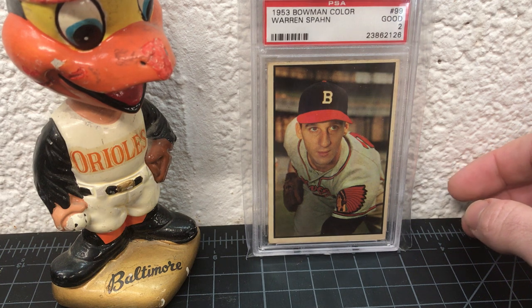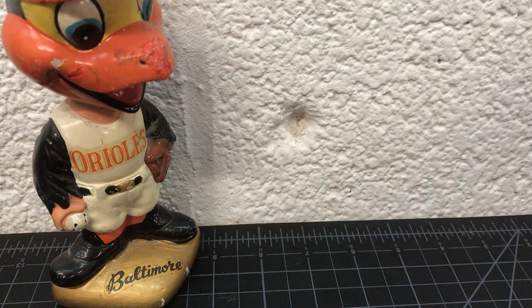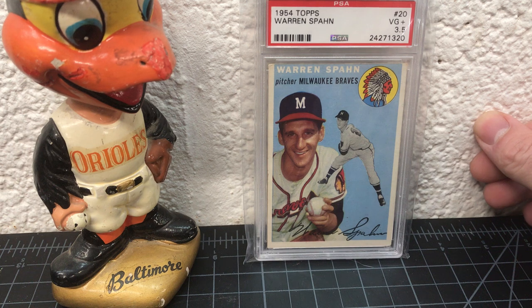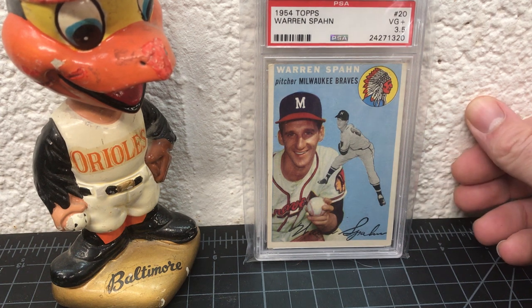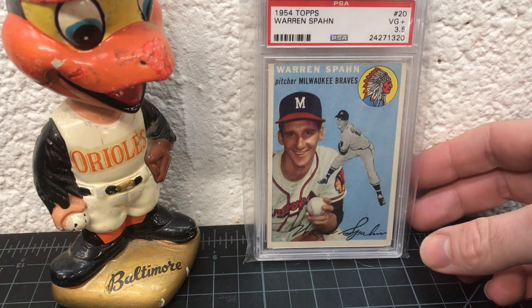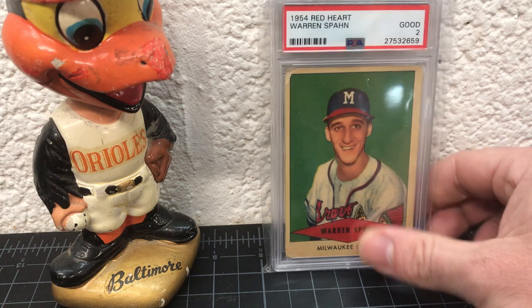'53 Bowman is always beautiful — they're actually using photographs, that's awesome. I gotta get that Pee Wee Reese, that one's expensive because it's the coolest photo ever. Here's a '54 — this is not my favorite set from the 50s, probably one of my least favorites. I don't love '57s either, they're just kind of blah to me. Considering how much I like all the 50s sets, '54 is actually at the bottom of my list.